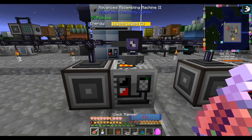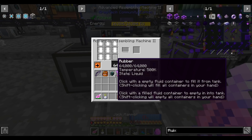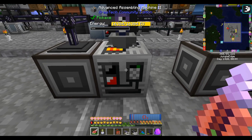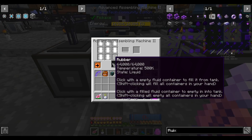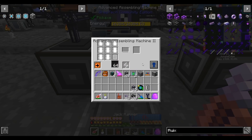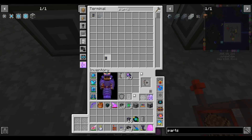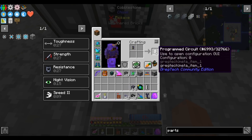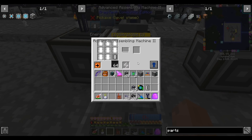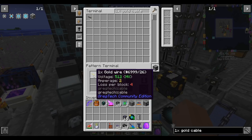Setting up assemblers requires an extra step because you have to give them a fluid export bus to keep them stocked with fluids. There's a trick involving a tiny subnet to measure the fluid amount if you only want one bucket in there, but for 99.9% of fluids it really doesn't matter if you have one bucket or 64 buckets — they're cheap enough. I'll probably not bother unless we need an assembler with something like neutronium down the line. Now I just need a program circuit — craft it and set it to 24. The recipe for the cable is just one wire makes one cable.